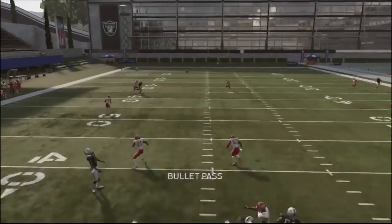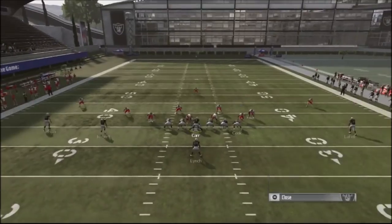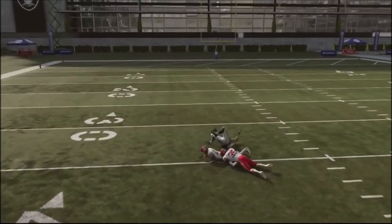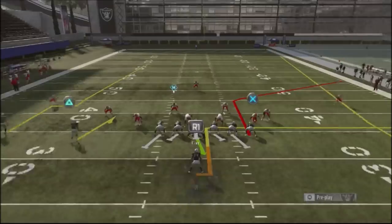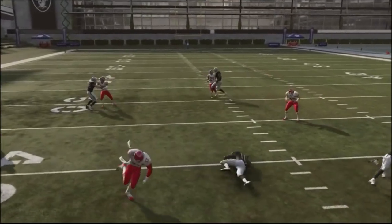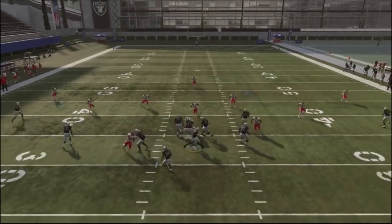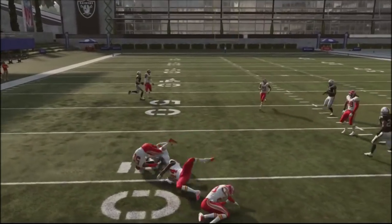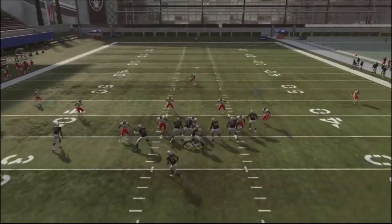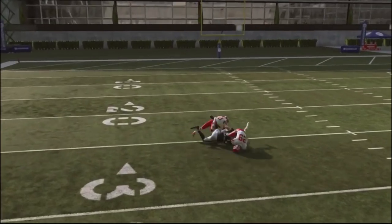A lot of times you're gonna get that one-on-one coverage, giving you an opportunity to get the ball down the middle of the field. Try possession catching it for a more consistent catch rather than aggressive. You can see I come down with the ball and pick up 25 yards. What's also cool is that you've got a check-down underneath to throw to for an easy five or six yards. So you can set your opponent up — if they start cheating to play middle safety, you pop them with the underneath route, and then you pop them up top. I picked up a good 30 yards there and it could have gone house.